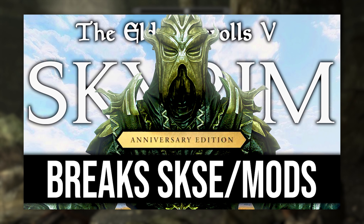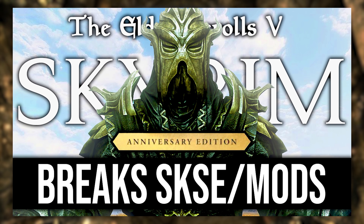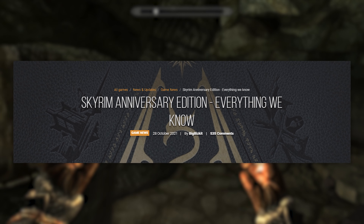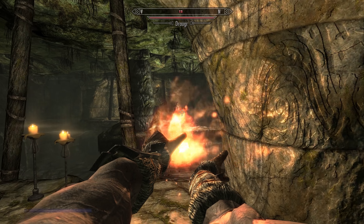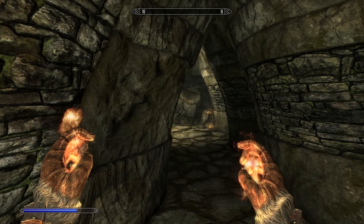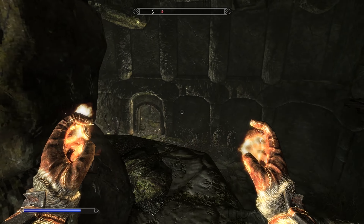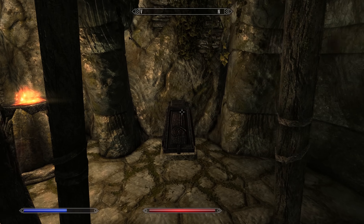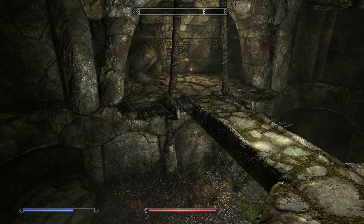With all that said, I do have a video showing you how you can prepare your game for the update so that you can continue playing with mods until they've been updated for the latest version. I also want to note that the specific method Nexus suggested in their article for downloading old game versions from Steam hasn't worked for over two years, so that method will only download the latest version of the game no matter which manifest you request from Steam servers. Do not expect to be able to downgrade your game with that method if you accidentally update. I will have a video on how you can still go about downloading old game versions from Steam.